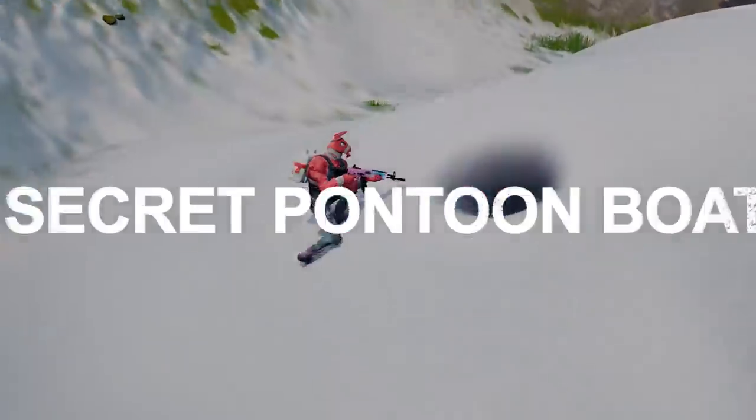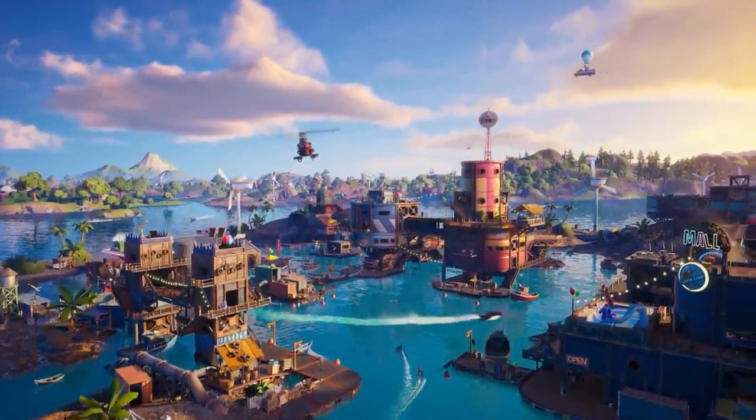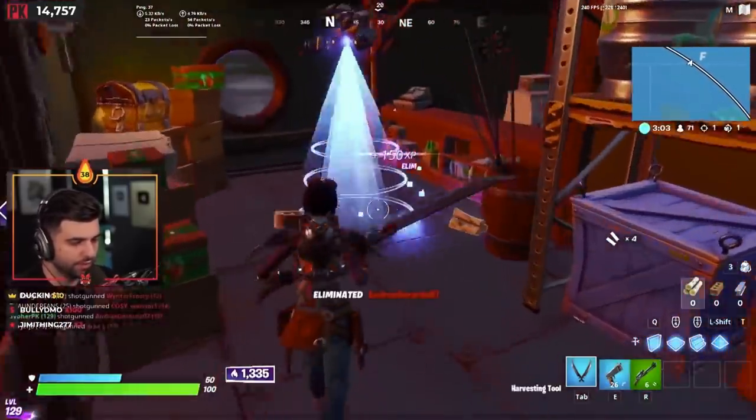Let's kick it off with something you maybe noticed: the secret pontoon boat. All the way back in Chapter 2 Season 3, there was one of the most overpowered secrets in Fortnite history hiding on the island. Every time you loaded into a match, a secret pontoon boat would appear far off the coast of the island, one that you could barely see on the mini-map.